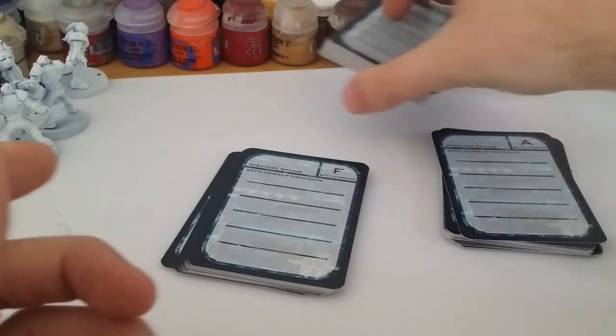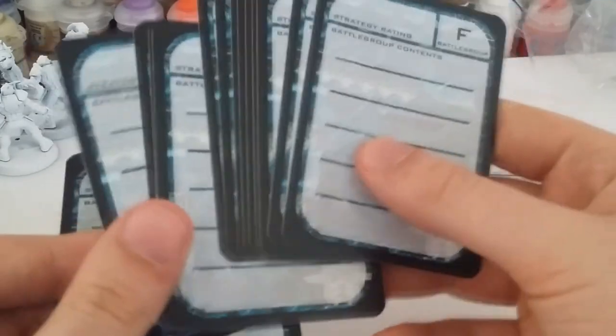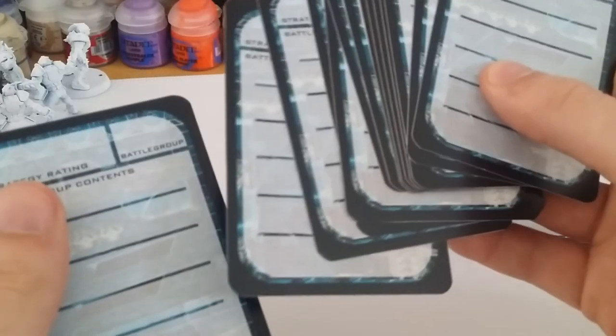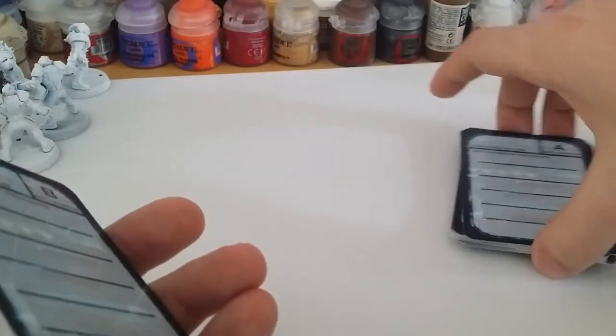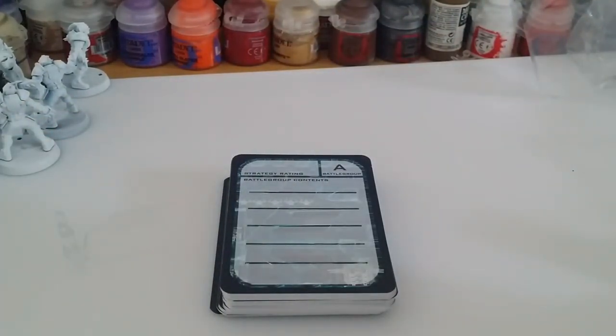Flicking through the cards, you go to B, E, whatever - you get C's in there, F, a couple of blank ones for your own battle groups maybe. H is how far you go, so you could probably go to I if you really wanted to have that many battle groups. These are designed to be used with the UMC, PHR, Scourge, and Shaltari. So for 8 quid - 56 cards - I really think that's fair do's.